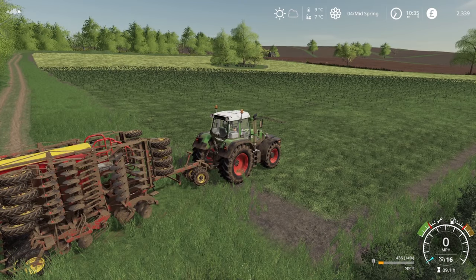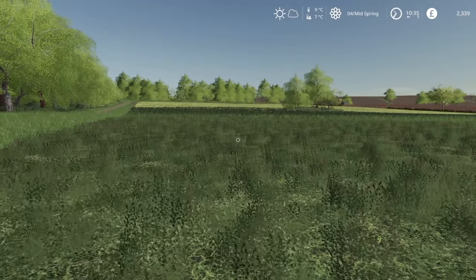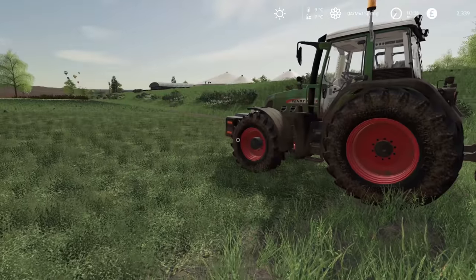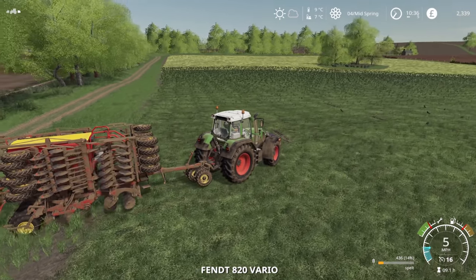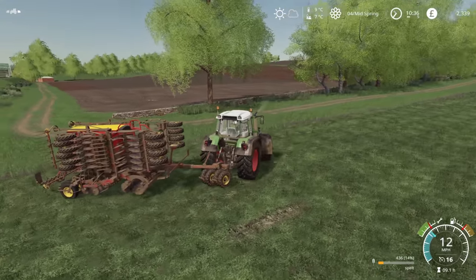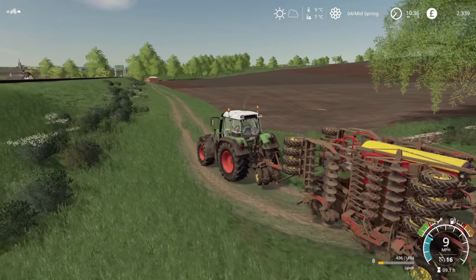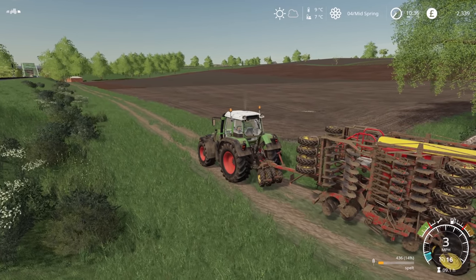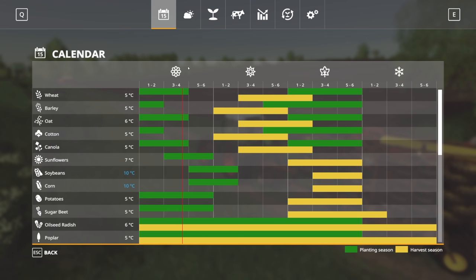Just checking up on the alfalfa crop — it's looking good, it's growing nicely. Probably by midsummer this will be ready to cut, and we will most likely wrap it to make silage. That would be a good way of making money.